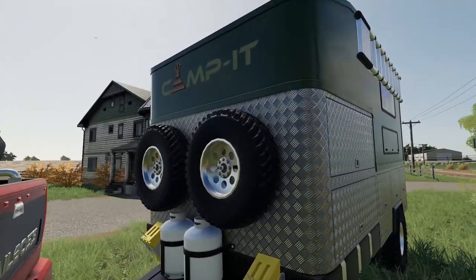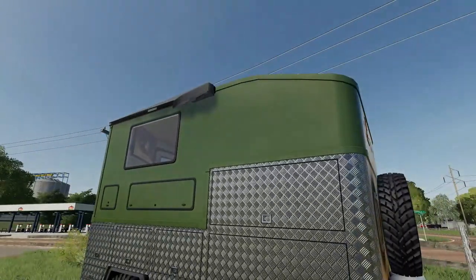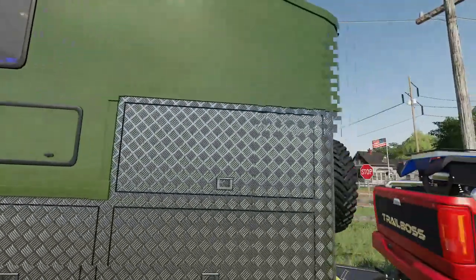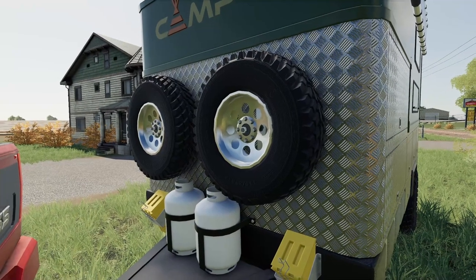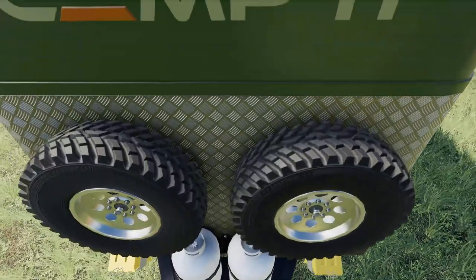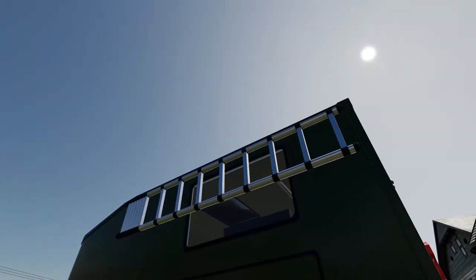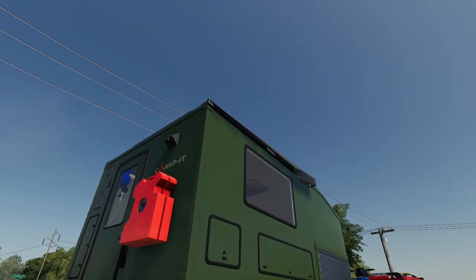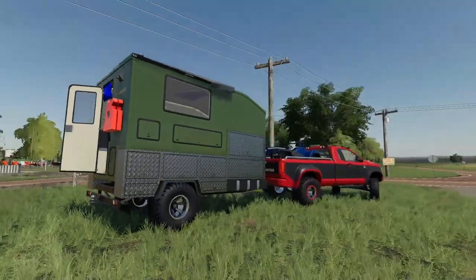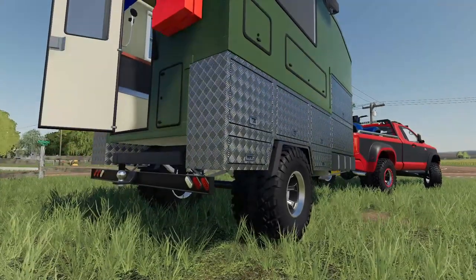Moving back to the camper, we've got the TLX Campit trailer with the dual setup, army green fiberglass with diamond side plating and all the toolboxes. The front is pretty detailed — you've got propane tanks, spare tires, a solar panel up top, plus the sleeper version and the canopy that folds out. There are so many different configurations you can make this your own and it's going to look awesome either way.